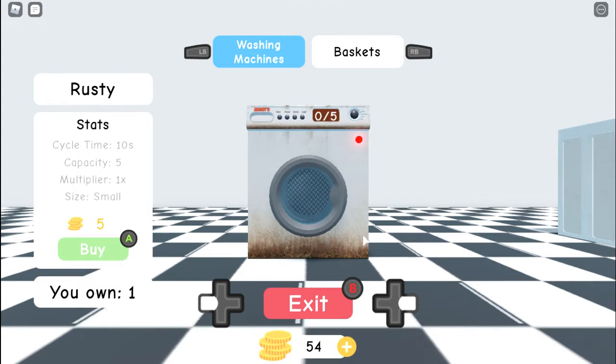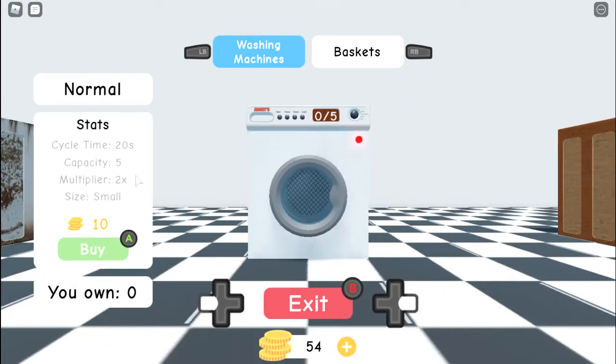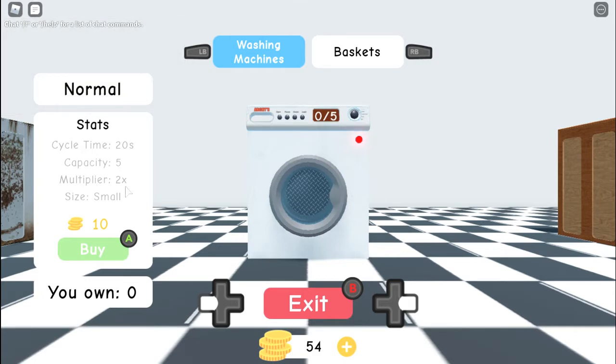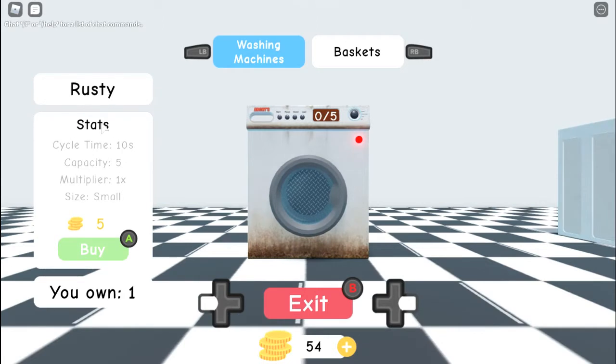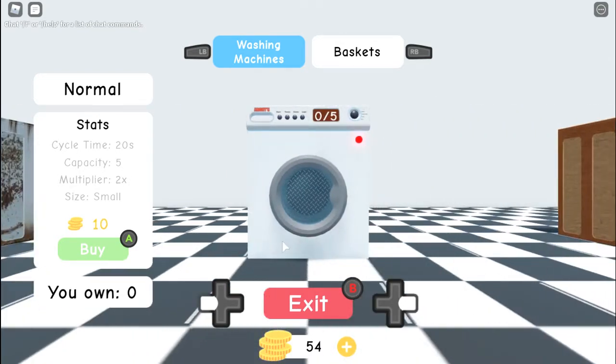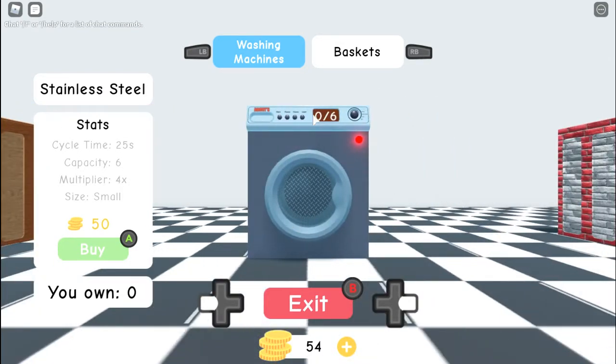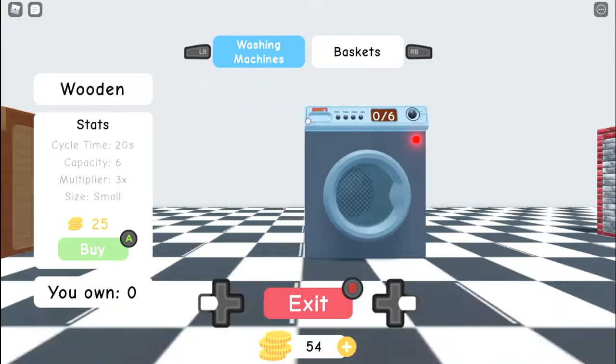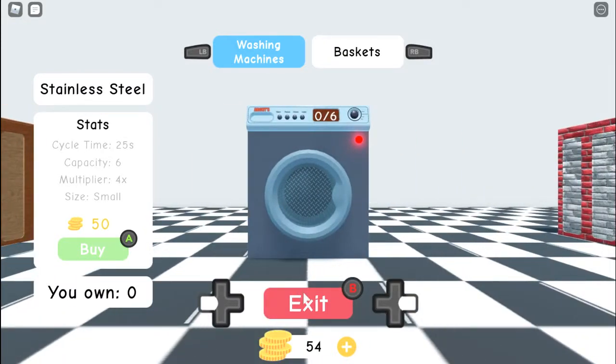It's five coins to purchase the next one, but this one has a cycle time of 20 seconds, caps ability of five, and a multiplier of two. My current one has a cycle time of 10 but multiplier of only one. There's also one with cycle time 25 seconds, caps ability six, and multiplier times four. I think I'm going to buy that one.